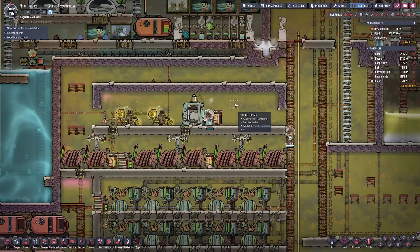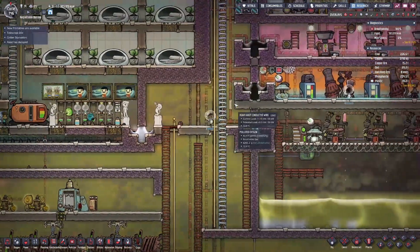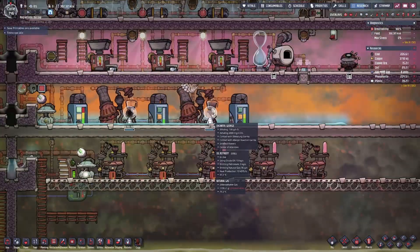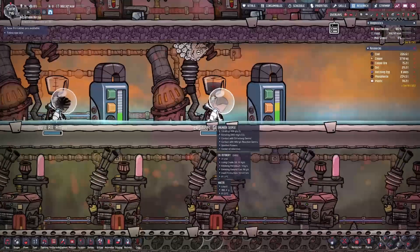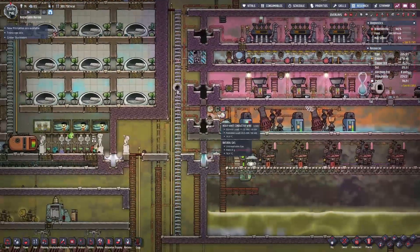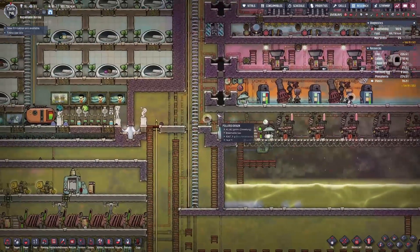If he tried to operate this metal refinery without an Atmosuit, he'd be holding his breath and constantly have to leave the chamber to catch his breath back where the polluted oxygen is just beyond the liquid lock. Duplicants normally can't work in environments hotter than 73 degrees Celsius because they will get the scolding debuff. With an Atmosuit, they can work up to 10 times that temperature — up to 727 degrees. Atmosuits also hold 75 grams of oxygen that generally last for about 1.25 cycles.